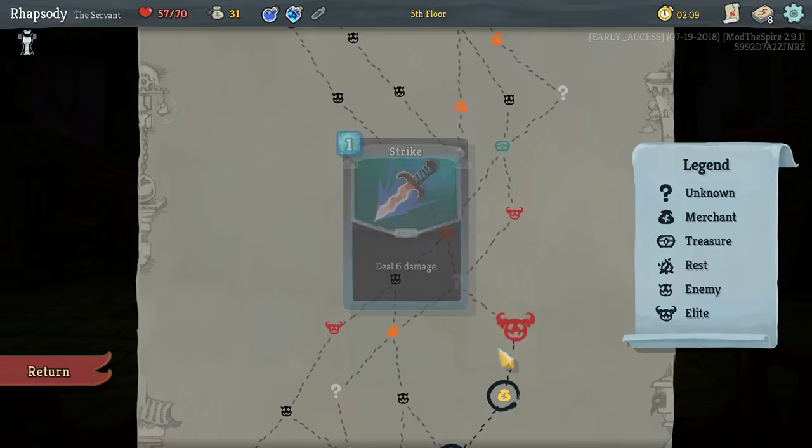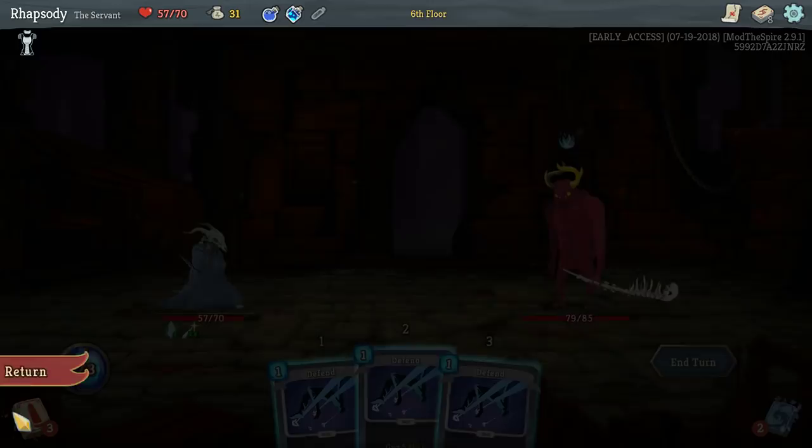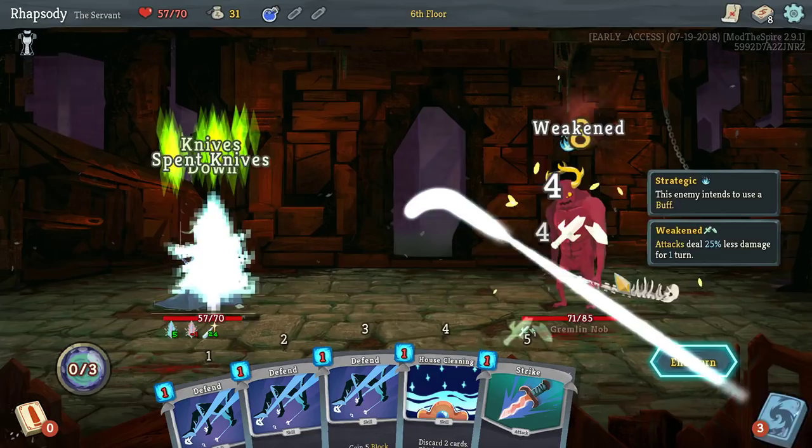I know for a fact that this enemy is going to be attacking next turn, because they attack on all turns except for the first. I'm also going to use a swift potion here to get me further through my deck, as well as apply a weaken.